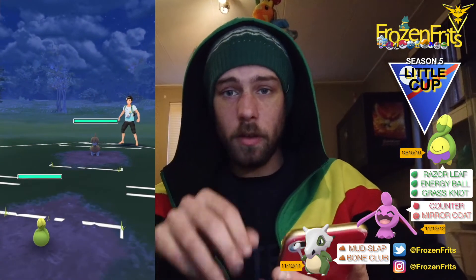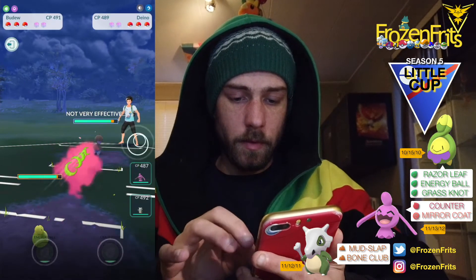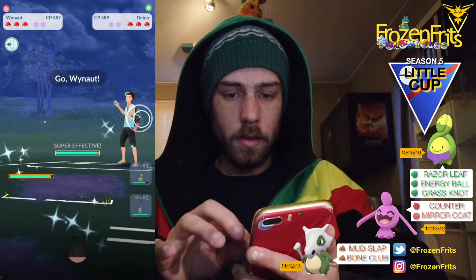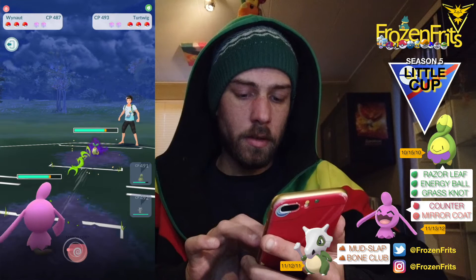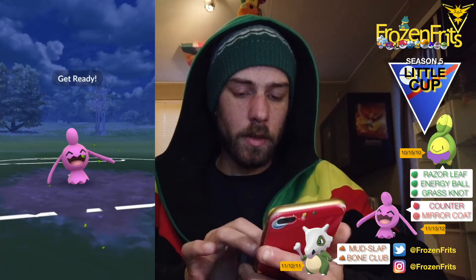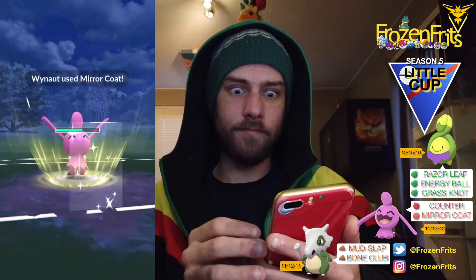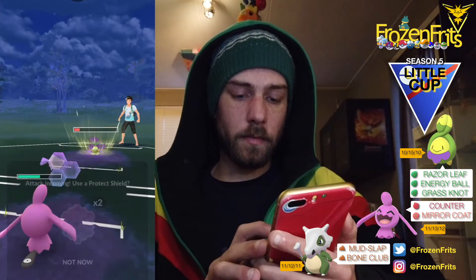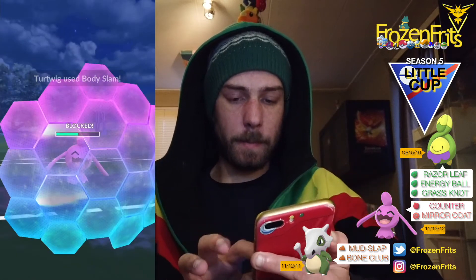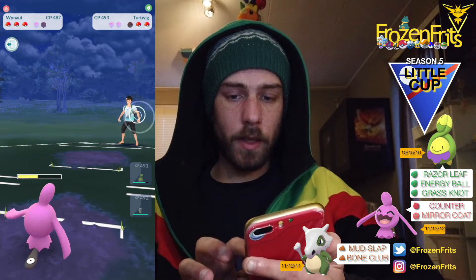We're starting off against a Dino, so I'm switching into my Wynaut. He's switching into his shadow Snorunt and we're gonna take off this mirror coat. Okay, let that go. I'm gonna shield this up and then we take out the Snorunt.